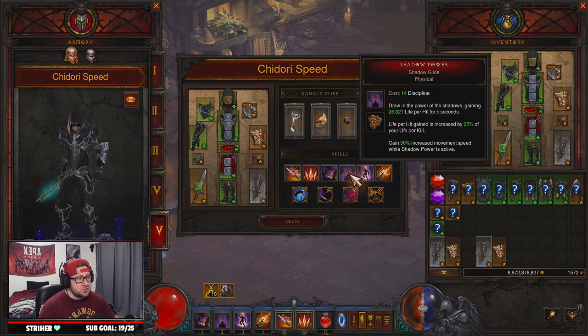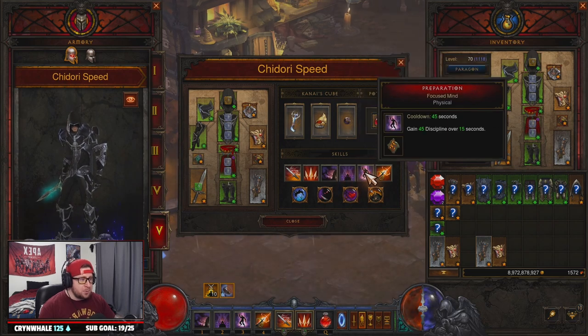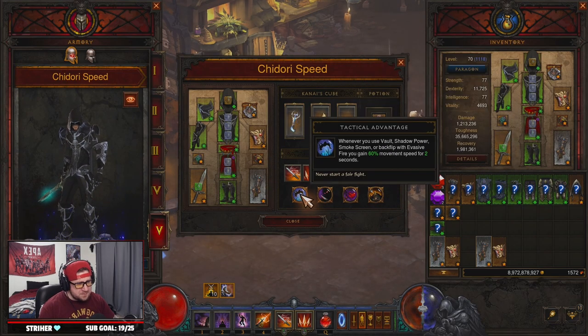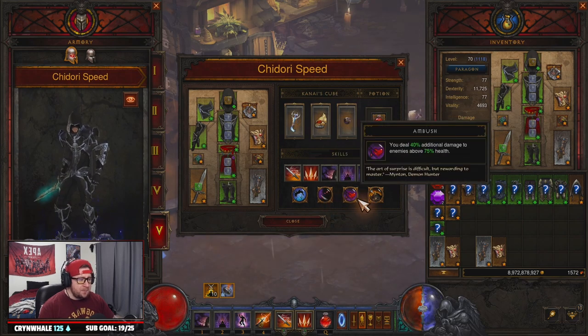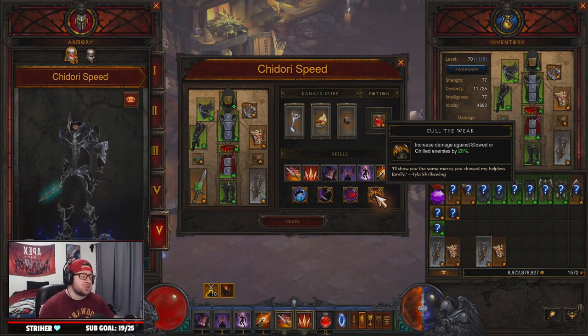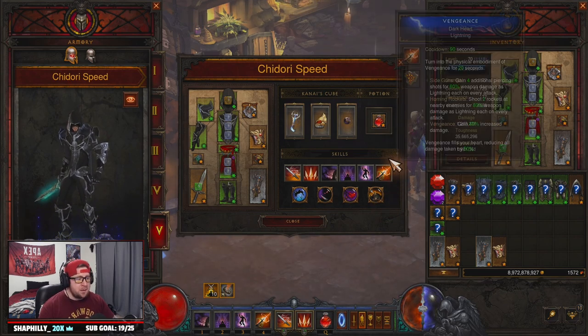Shadow Power — Shadow Glide: you can pick whatever rune you want, but with the full set you get all the runes. Preparation — Focused Mind to gain more Discipline over 15 seconds. Vengeance — Dark Heart for damage reduction. For our passives: Tactical Advantage for more speed, Blood Vengeance for Hatred and Discipline regen, Ambush for more damage, and Cull of the Weak for 20% more damage. If you really feel like you're not moving fast enough you can swap Cull of the Weak, but you need the damage.